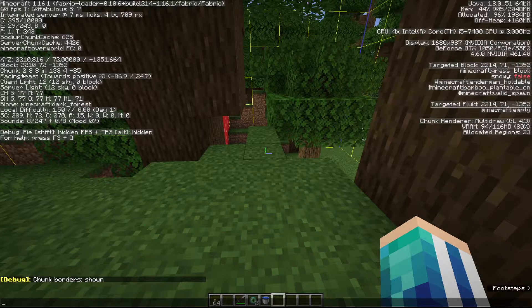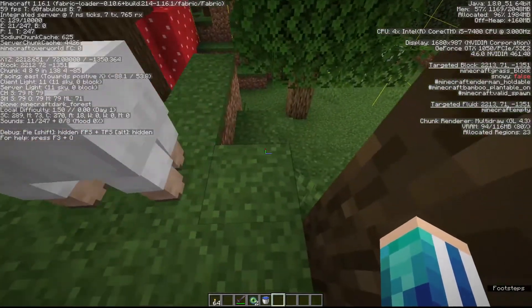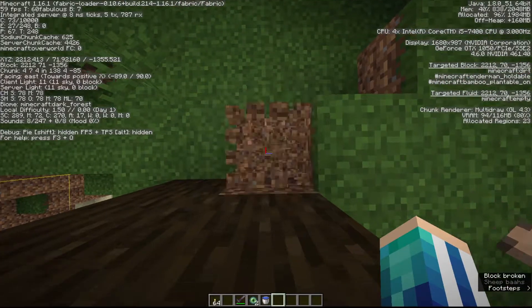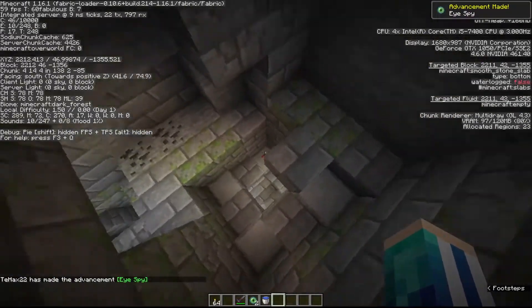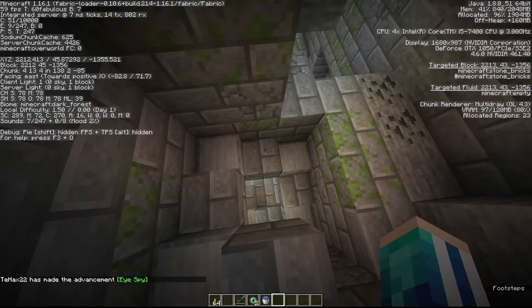The chunk coordinates basically tell you where you are within the 16-by-16 chunk grid. If you know there is a stronghold entrance in your chunk, you just have to make both of those numbers be 4. Now my chunk coordinates are 4 and 4 — I'll just dig straight down to the entrance. If you know you have the stronghold entrance in your chunk, it will always be at the 4 and 4 chunk coordinate.